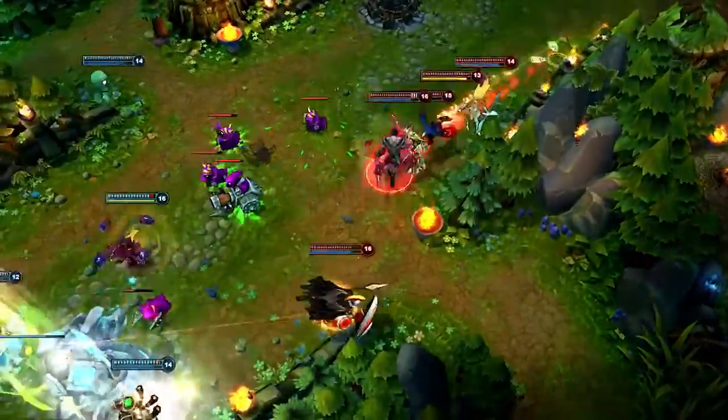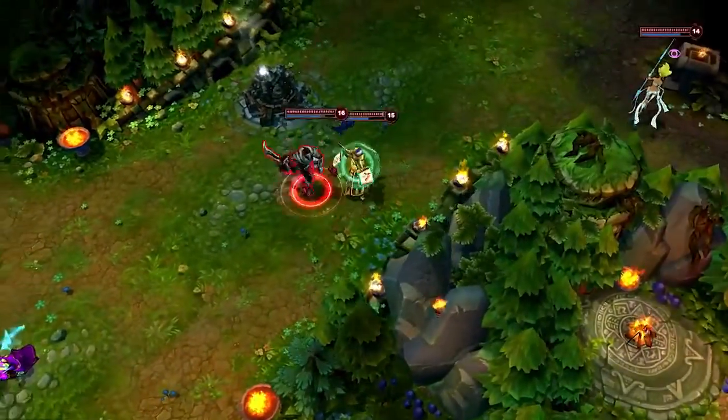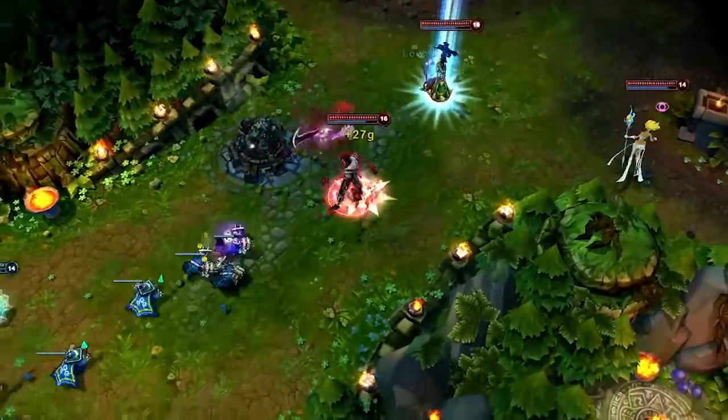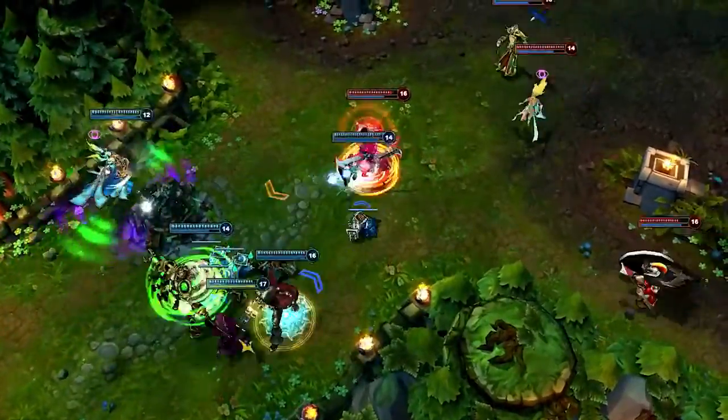While normally Draven should catch Spinning Axes, do not turn to catch them in front of the enemy team. Draven turns to kill some minions with Spinning Axe. Unfortunately, walking back to catch one puts him right in range of Urgot, which gets him swapped and immediately killed.